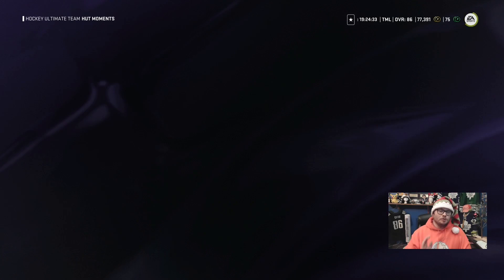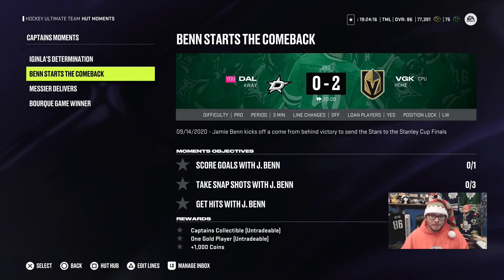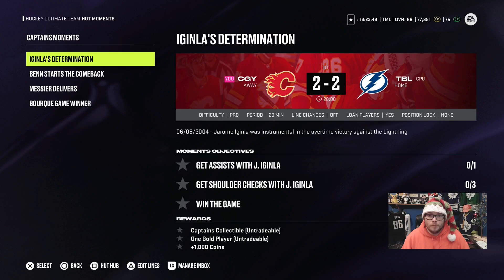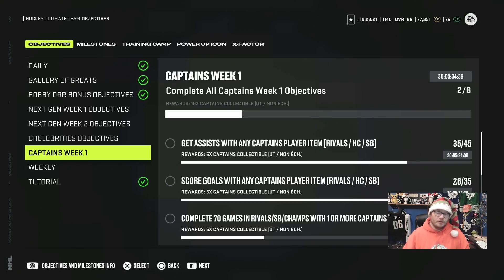From there, go to captain's moments and do these challenges — whichever ones you can complete the quickest. The Jerome McGinley one is an overtime assist — bang that out in a couple of seconds. Get one goal with Jamie Benn in the third period — bang that out. Then Messier in the first period, and a top-shelf goal with Bork in the third period. If you're good at top-shelf goals, you can get that done. So you can bang out three of these four moments plus the seven collectibles from two hours and ten minutes of Hut Rush — in about two and a half hours, you can have an 85 overall.